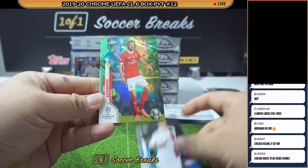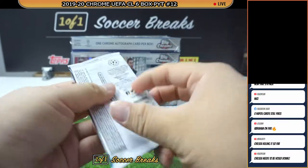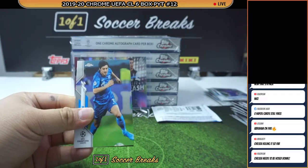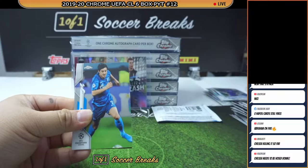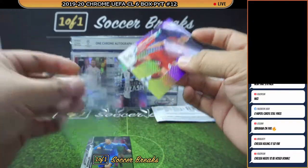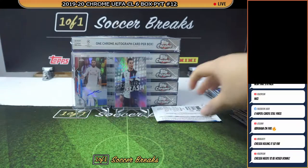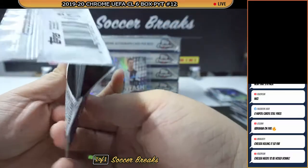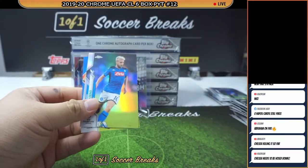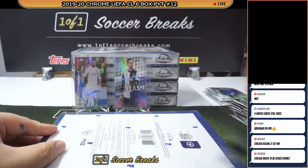Raheem Sterling, Icardi — how about for Benfica, green bubbles, De Bruyne, Seferovic. Green bubbles are equivalent to numbered to 299. Trent Alexander-Arnold Purple Carbon for Liverpool — first carbon of the night. Sancho, Mertens Refractor, Gnabry Blue — nice Mertens Refractor and blue Gnabry for Bayern, numbered to 250. That is box one — no Haaland so far. Where is Haaland?